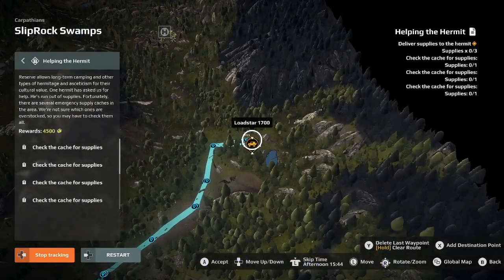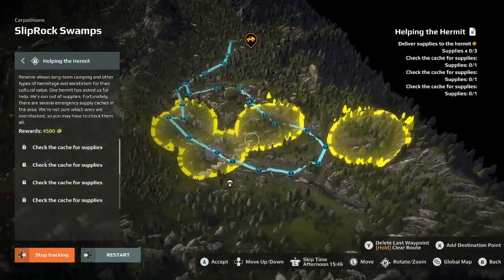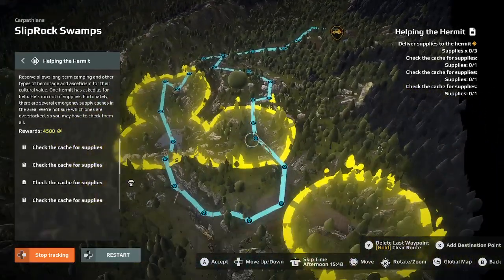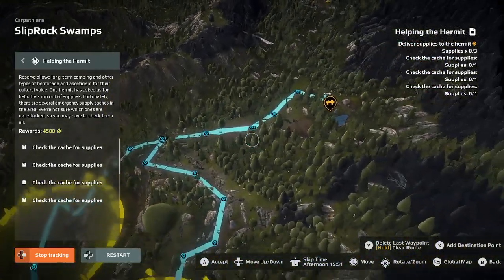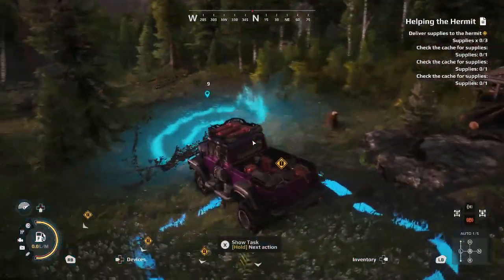Here is the Hermit's House. What we're going to be doing is heading up this way. We're going to hit this drop, this drop, and this drop. This other drop you can just ignore — you don't have to hit that. We're basically just going to be following these mountain crevices as we collect the three items, and then bring them back to the Hermit's House. Let's go ahead and get started.